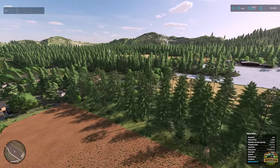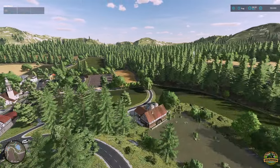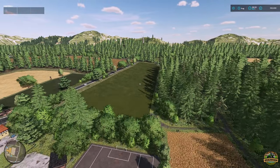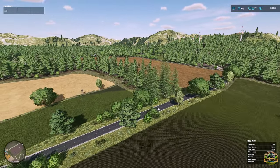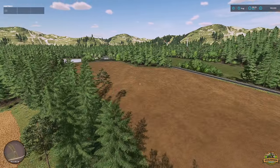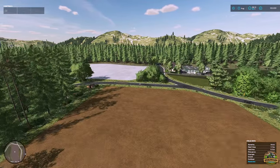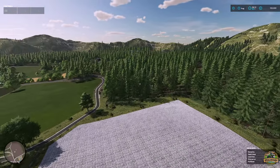Hello everyone and welcome back to another Grainman Travels adventure. We're back on another mod map - this one is called Altesh Westerwald. It was released today on the 12th of the 4th 2024 and is cross-platform compatible, so PC, Mac, PlayStation 4, PlayStation 5, Xbox One, and the Xbox Series consoles.